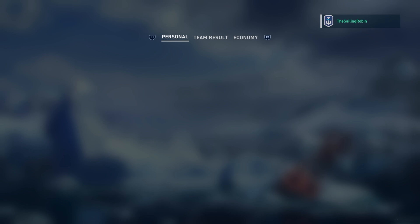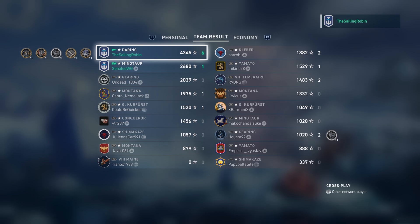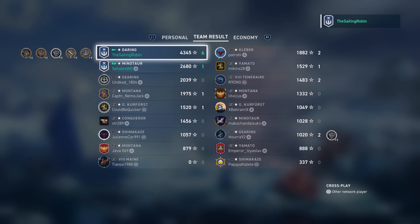264,000 points of damage dealt, 864,000 credits gained and 13,000 XP earned out of a perfectly rounded 500 shells, 6 torpedoes, 19 fires and 5 floodings, sinking 6 ships in the process. We achieved Witherer, Confederate, First Blood, High Caliber and Kraken Unleashed, turning this uncertain game into what is possibly the damage record on this ship for Legends — I'm not sure, but it's close. 4,300 base XP — yeah, Daring definitely is a beast in this game, same as it is on PC, if not more so in Legends. I hope that this battle was a good example of how the ship can be commanded.